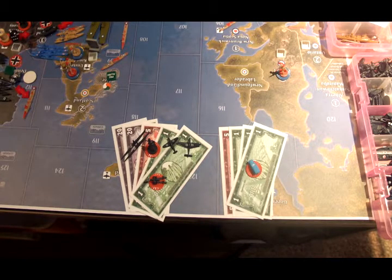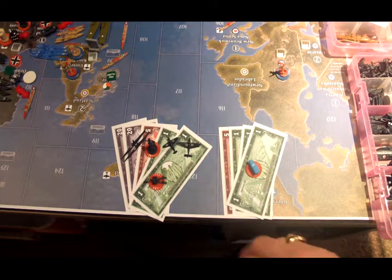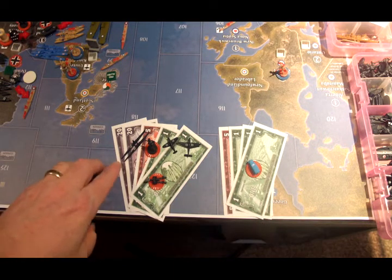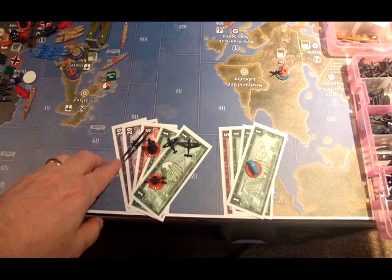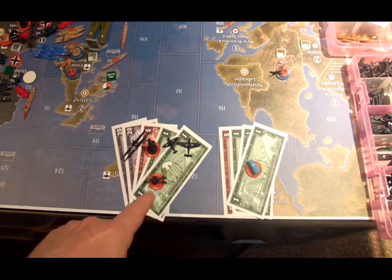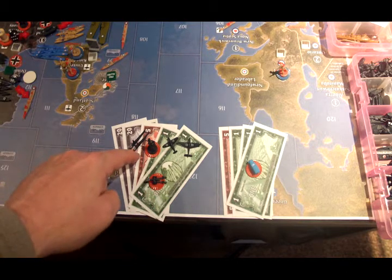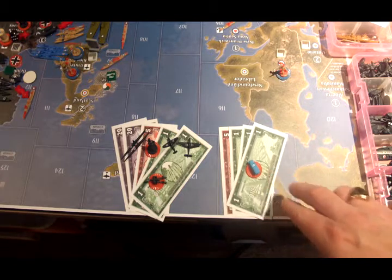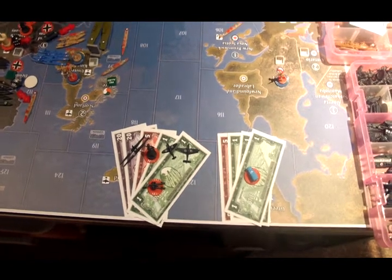This is Germany and Minor Axis and Finland, Turn 8. Germany has 47 IPCs to spend. They're going to buy 2 subs for 12, a fighter for 10, an attack bomber for 11, and with the remaining 14: 2 infantry and 2 artillery. The Finns are buying 2 mechanized infantry with their 8 IPCs.